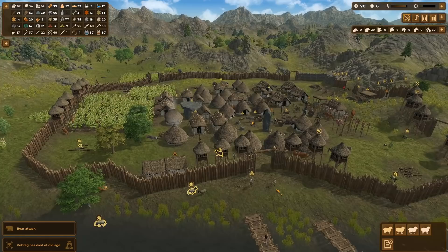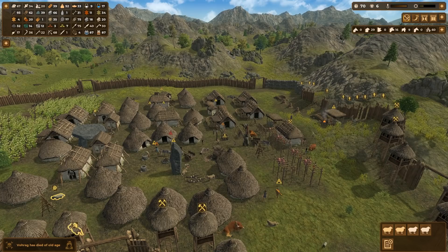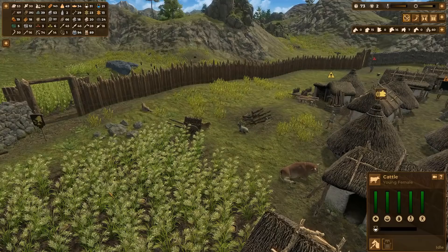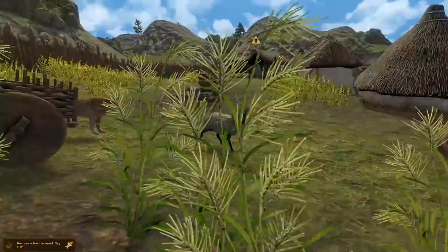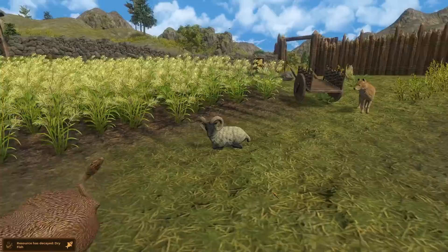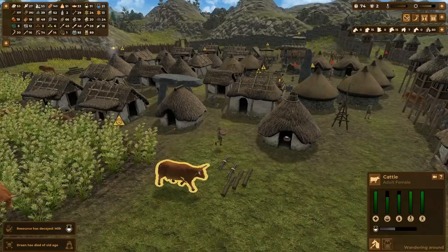When it comes to domesticating livestock, you can take any number of approaches that suit you. But there's one thing that is absolutely essential — and that is sheep. You need them for wool, and you need the wool for winter clothing. They're very useful, and wool is quite valuable as a trade resource even late into the game. Other than that, the choices are really up to you. You can domesticate pigs, which will produce a lot of food, and when butchered will also produce hide and bone.